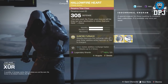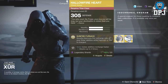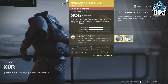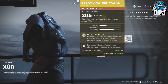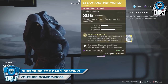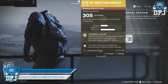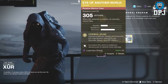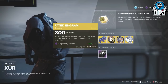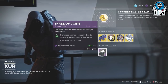For Titans, we have the Hallowfire Heart at 305 for 23 legendary shards. Sunfire Furnace greatly improves the recharge rate of your solar abilities while Hammer of Sol is charged. For Warlocks, we have the Eye of Another World at 305 for 23 legendary shards. Skull of Dire Ahamkara highlights priority targets and improves the regeneration speed of your grenade, melee, and rift abilities. Not a bad week overall.